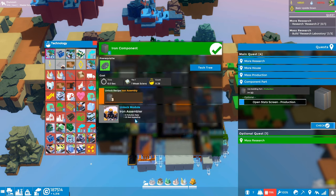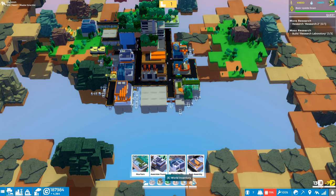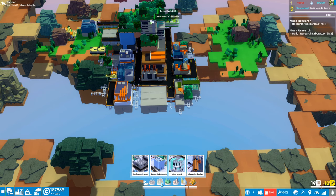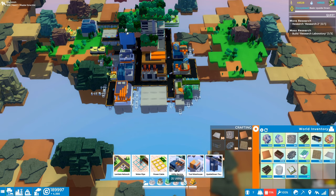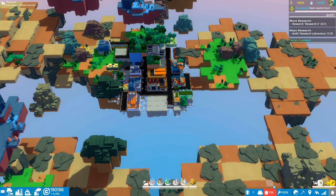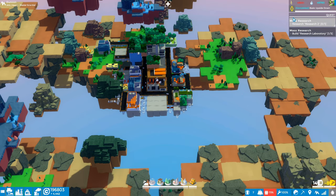Let's see — this one doesn't have it either. I thought this one could build iron building parts. Do we have to unlock that in research? We did — where is this built? Iron assembler. So yeah, we've got another factory building to build. Maybe we can put one right here. Let's see how big it is. We just unlocked it. Where is that — am I missing something? Looking at upside-down technology. Where is that iron assembler?